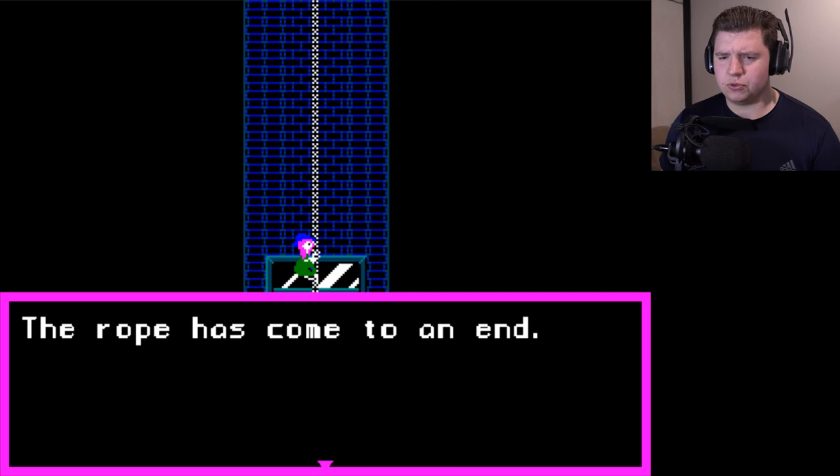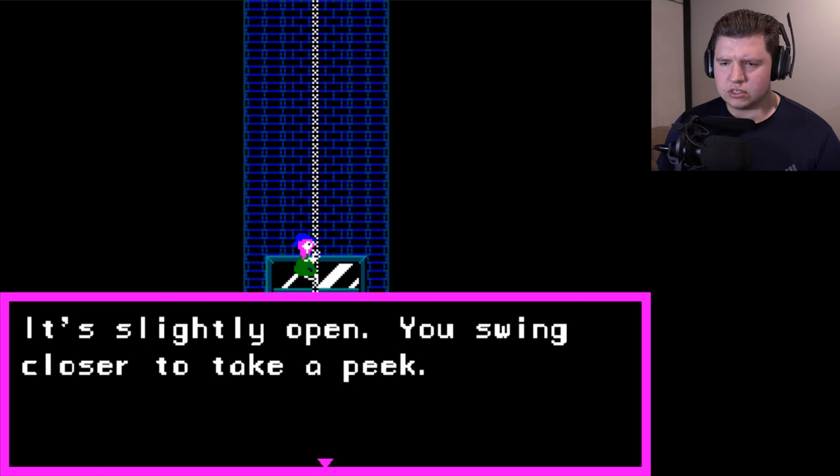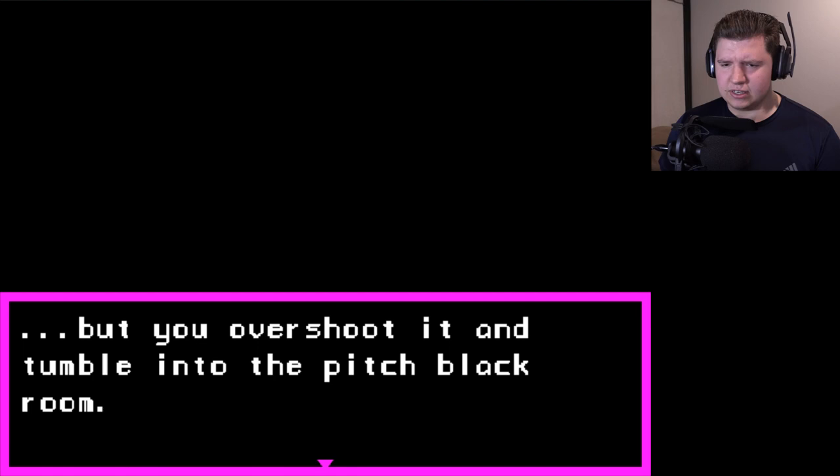The rope has come to an end. The way down seems endless, but a darkened window juts out from the side of the well's wall — it's slightly open. You swing closer to peek, but you overshoot it and tumble into the pitch black room.